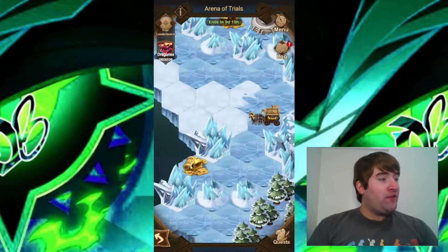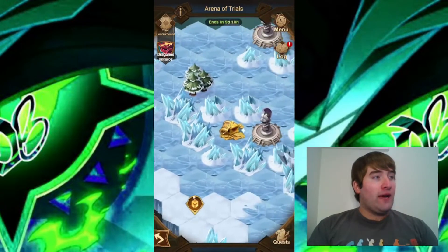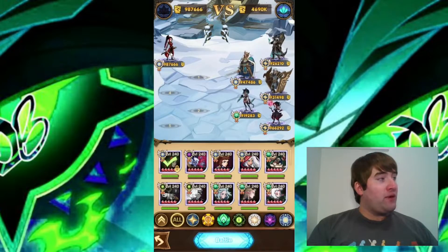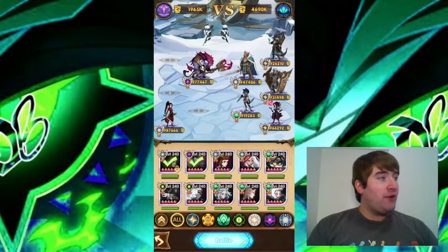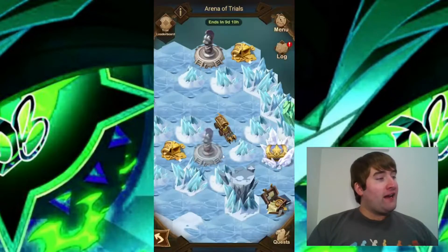Let's move on to the fourth battle right here. For this one, I'm moving Mulan all the way down to the bottom of the back row, and then I'm going to be using Kinesa and Rook, putting them in the back middle of the formation. And there's the fourth battle down.